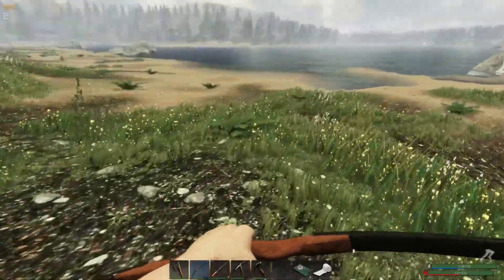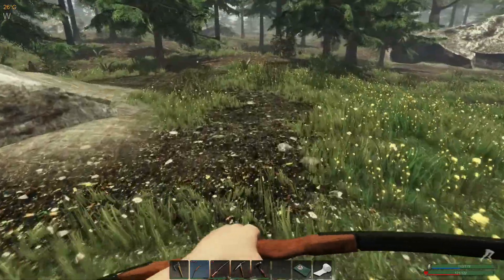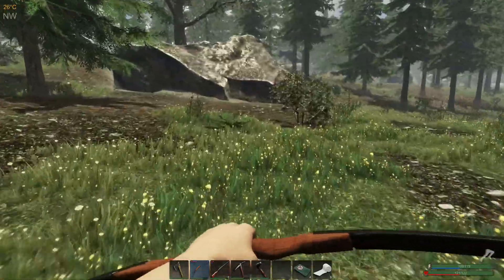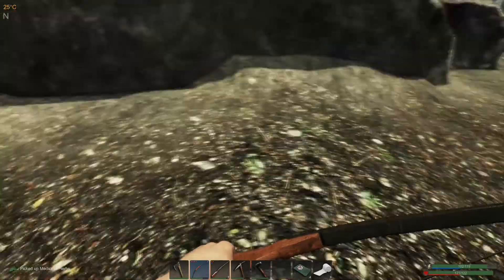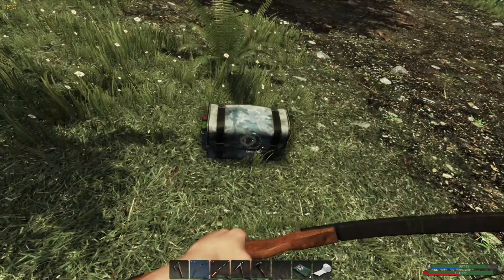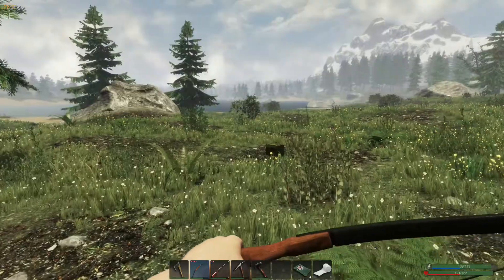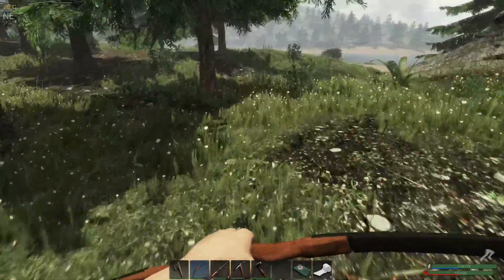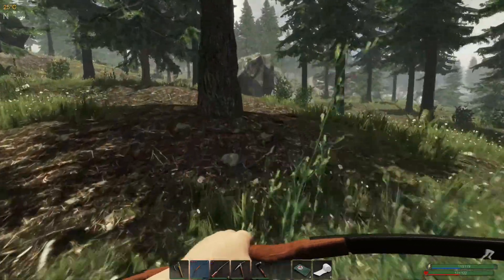Nothing down here — no plant fiber or anything. These tall weeds always make me think there's plant fiber in the area. There's another big tree up here and a bear over there. Let's get this medicinal plant and go around the long way. Looks like there's a couple of crates down here — let's get the ammo crate first because there's never really anything great in the other crates. We have five arrows and 17 shotgun rounds, which is way too many to normally carry.